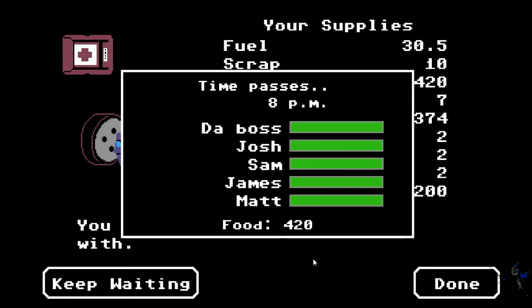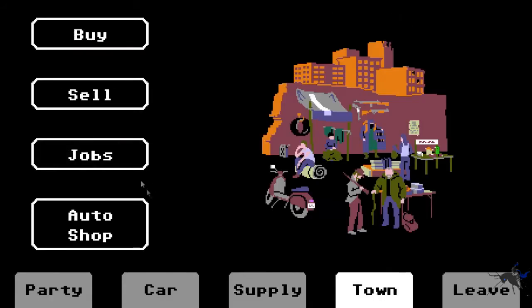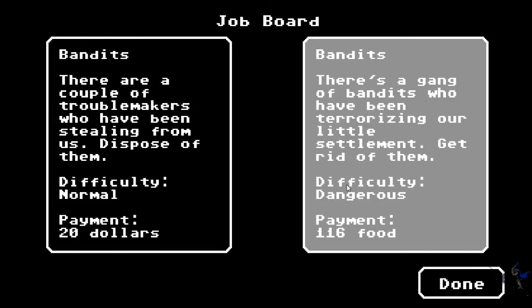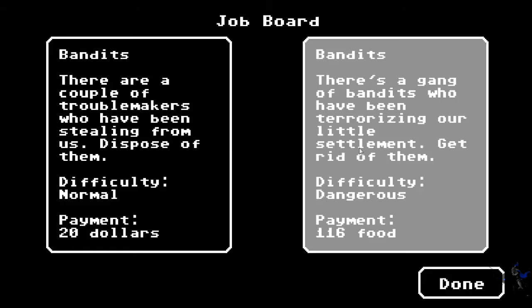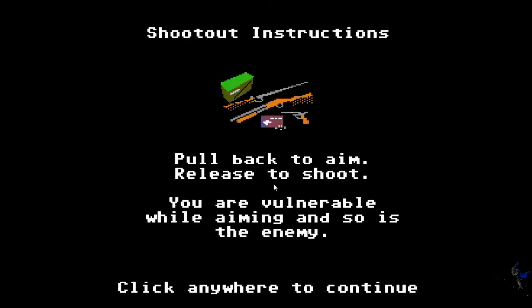Let's wait an hour - anyone to trade? Nevermind. Alright, let's look at these Jobs. Bandits and more bandits. These pay me in different ways. This one, which is like a Normal difficulty, gives me $20. Seeing as I've started off with so much food already, I really don't need the dangerous one. So let's do the bandits mission, which also demonstrates the combat system of the game.